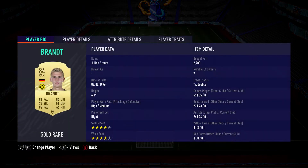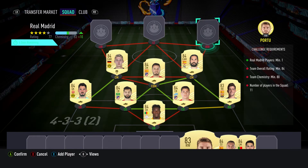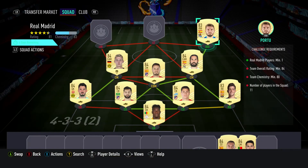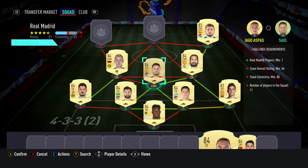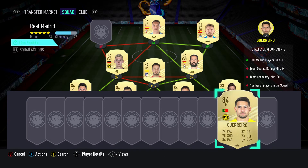The centre-mid on the left — a CAM — is Julian Brandt, bought for 2,700, plays for Dortmund in the Bundesliga, and is German. The right winger is Christian Portal, bought for 2,400, plays for Real Sociedad in the Spanish first division, and is Spanish. The striker is Iago Aspas, bought for 4,000, plays for Celta Vigo, Spanish first division, and is Spanish.